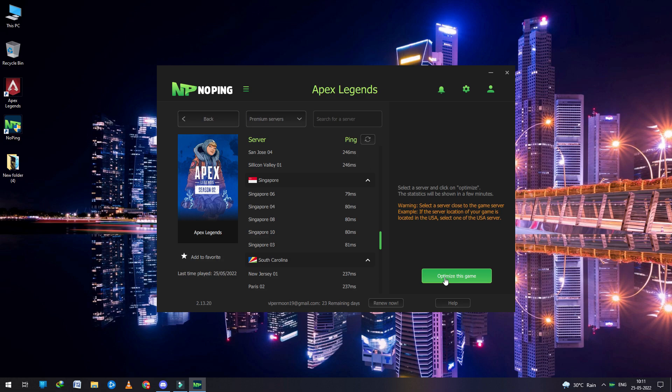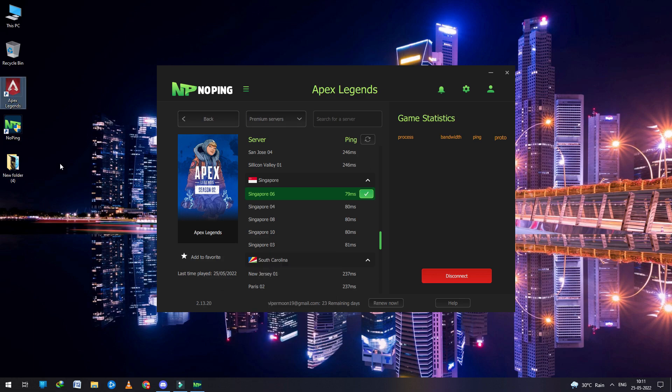As you can see, it shows 76 ping to me on the Singapore server. So let's connect it and see what actually happens. When you click optimize the game, we just have to launch our game and see the magic.